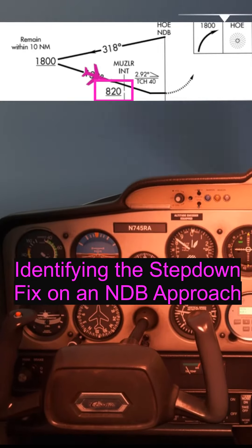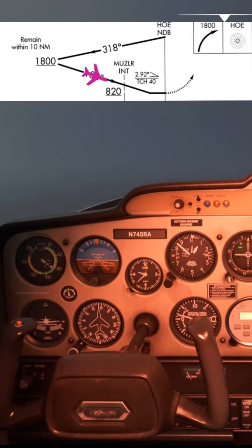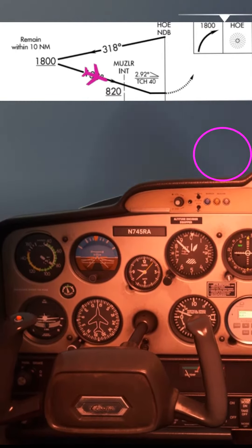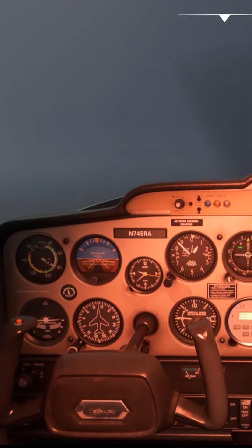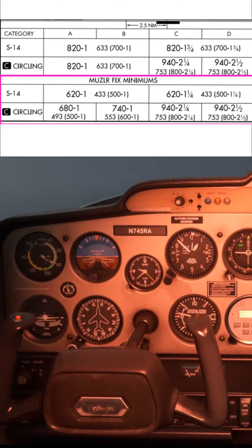We're now coming up to that altitude restriction of 820 feet before the Muzzler intersection, so we need to add some power and level off here. We can see in the distance that's definitely the aerodrome beacon flashing away, but we still don't have the runway environment in sight, so we still can't continue below minimums at this stage. That's okay because we can actually go down to 620 feet once we can identify the Muzzler intersection.